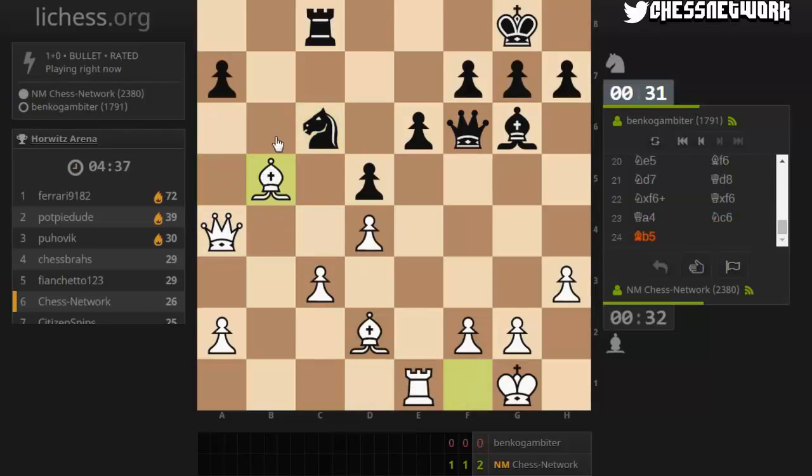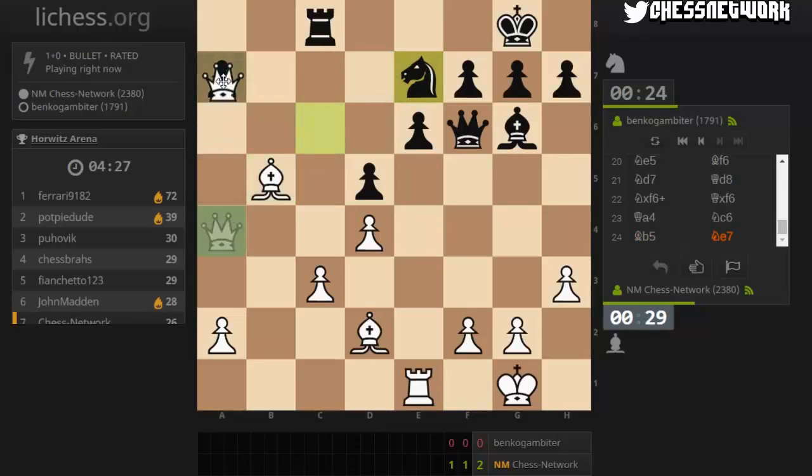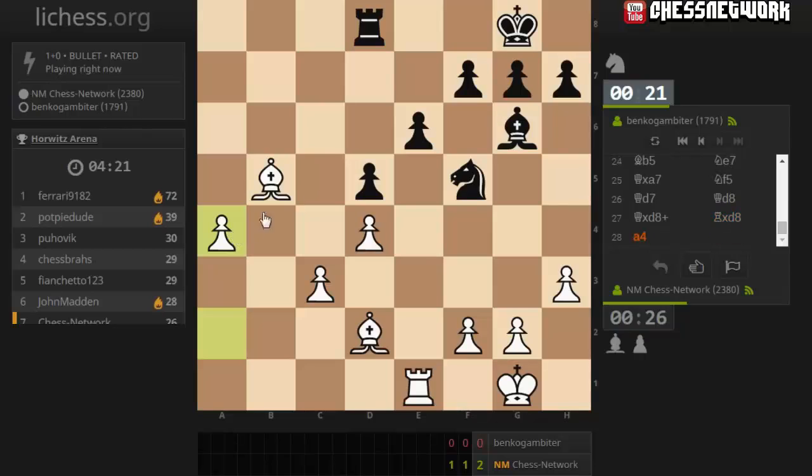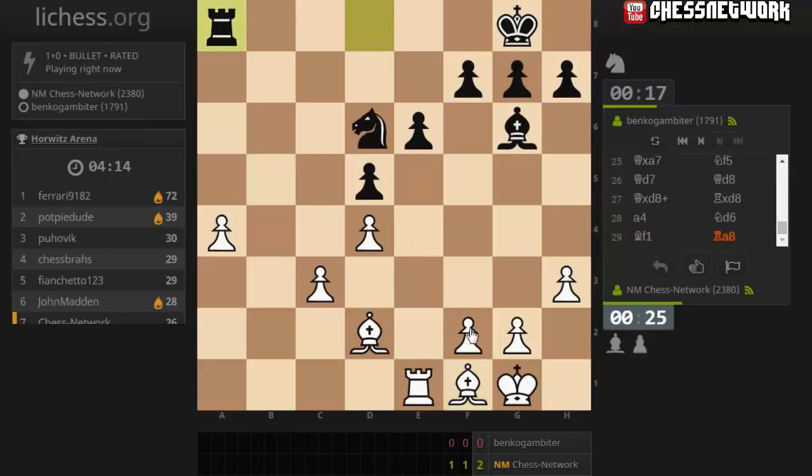Maybe bishop to a6 was better. Where's their knight going? Let's do this, grab a pawn. Let's go here. Rook to d8, right? Trade - I'm fine with that. Let's come all the way back. Knight here is probably good. Rook here. Now a knight here, I could go back. One move sooner it would have been very awkward.